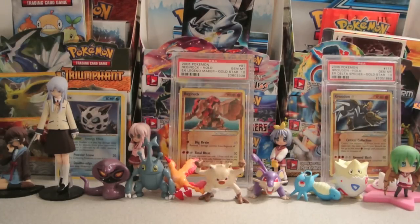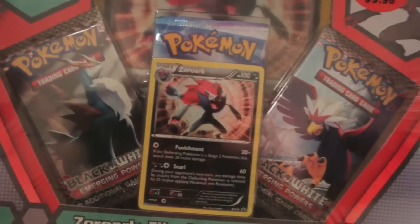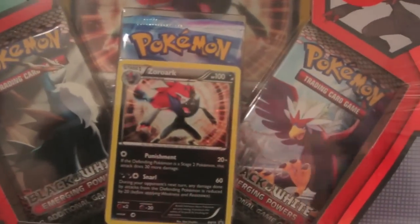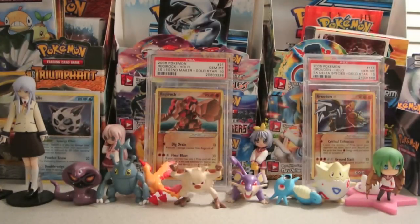But for now, I found at Walmart this Zoroark Illusions collection. Let me bring the camera out a little bit so you can see the whole thing. As you can see by the sticker there, it's 23% off. I got it for under $10, probably just over $10 with tax. But this is pretty cool.